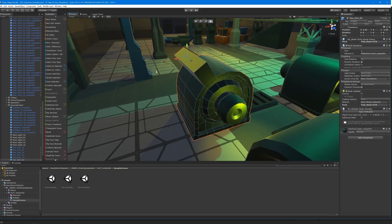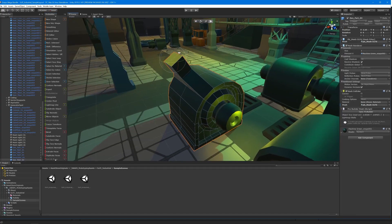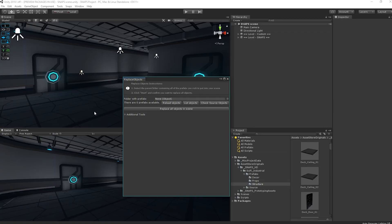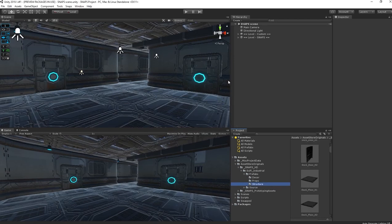Of course, I won't be doing that because I am terrible at 3D modeling. Now, once you finish prototyping, Snaps lets you take your levels to the next level by providing a tool that can swap out the prototypical models with HD versions that are all HDRP ready. And let me tell you, it feels really good to run this thing and see your dinky little level come to life.